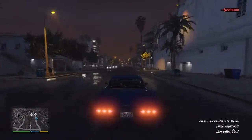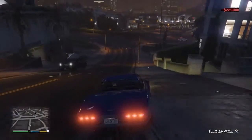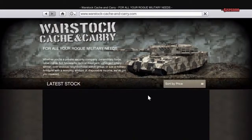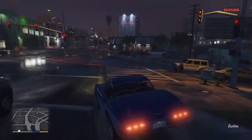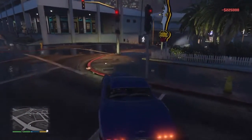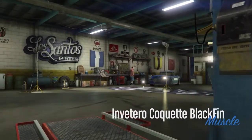Next up we got the Invetero Coquette BlackFin. It's basically a classic Corvette. This is going to cost you around 695,000 dollars - close to 700,000. Looking at it now, I'd actually rather get the classic Corvette since I saw that vehicle online. The engine does sound pretty good. Let's see the customizations.